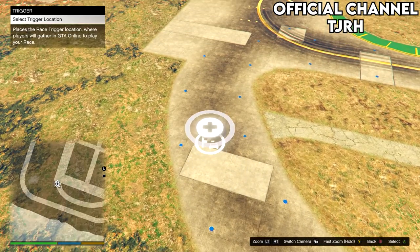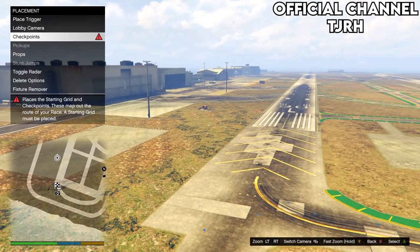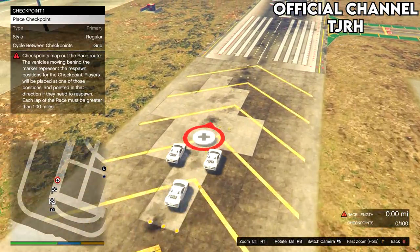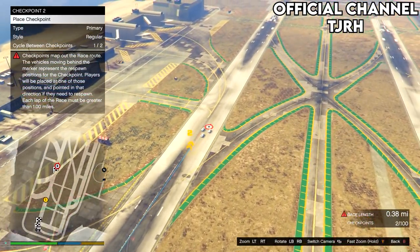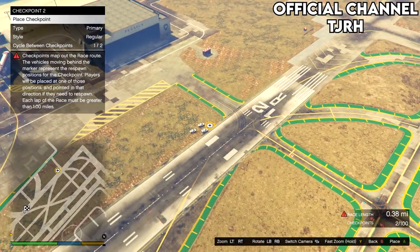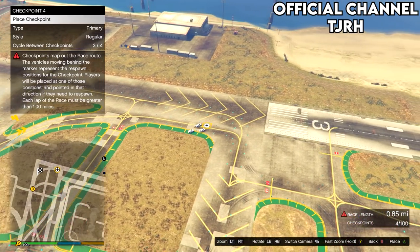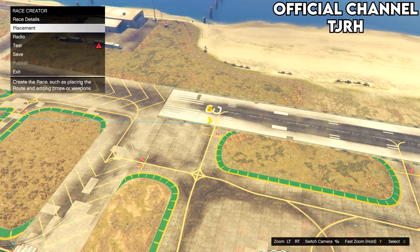Place the trigger anywhere and take a photo of anything for the lobby camera. This part is important: place checkpoints until the race is at least one mile long, as if it isn't it will not allow you to test it. Once you've made it at least one mile, just test it.